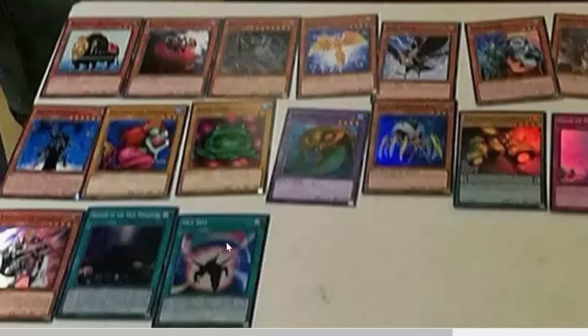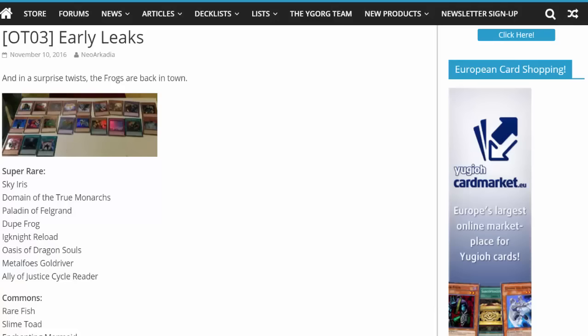And Metaphys Goldriver — that is kind of nice. Stuff like Ignite Reload, that's getting a reprint as well. Sky Iris, which came out of that structure deck about a year ago, is finally getting that holo printing it deserves. Domain of the True Monarchs — even though Monarchs are not doing anything right now after those banlist hits, I guess they're still giving them some holo cards. I know in the previous OTS Pack 2, that one got a lot of Monarch card holos, which is pretty nice. Stuff like Frog the Jam, which apparently got its name changed to Slime Toad, is getting its first reprint since 2002 — big shout out to all the people from 2002.